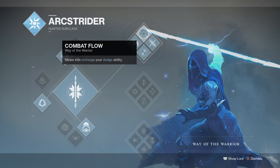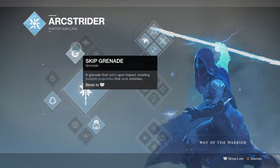If you can see where I'm going with this, your melee regains your dodge and upon dodging near enemies you get your melee back — rinse and repeat for a near-perfect loop. For your grenade you can pick whichever works best. Skip Grenades seem best in terms of tracking and aggressiveness, while Arcbolt can tackle multiple groups of mobs at once, though it needs to be thrown quite close to them to be fully effective.